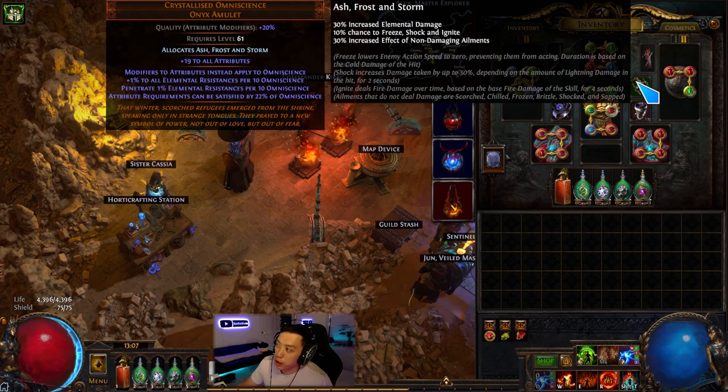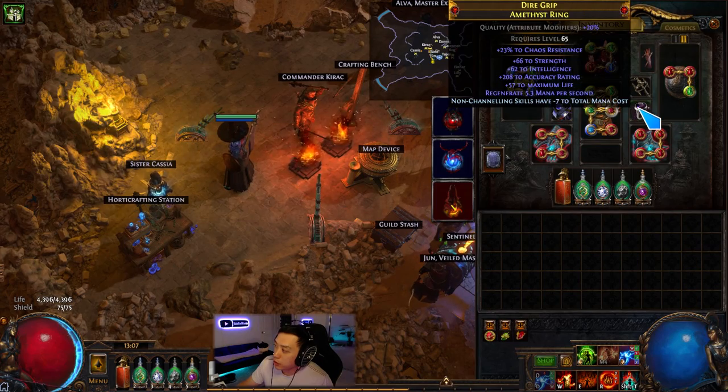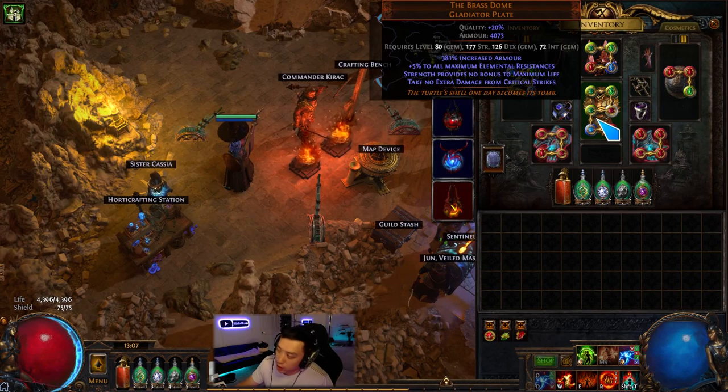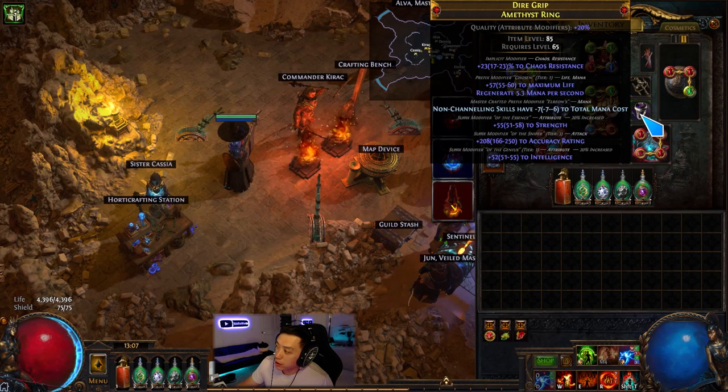The Omni amulet can't really get a better replacement. I'm running Ashes of Stars anointment for increased effect of non-damaging ailments, which affects brittle. The shield — you want max res on top instead of lightning and chaos res. Mark of the Elder ring is best in slot, you really can't beat it. Brass Dome is not really replaceable because it's just too good. On my amethyst ring I'd want T1 accuracy — one way to craft it is suffixes cannot be changed, then reforge attack until you hit T1 elemental damage, then do the suffix gamble and craft non-channeling skills.